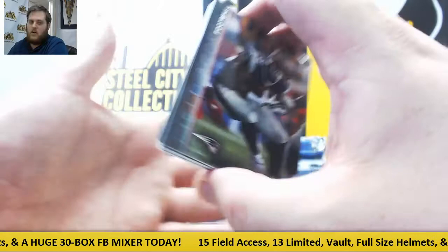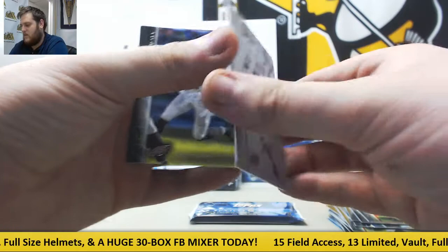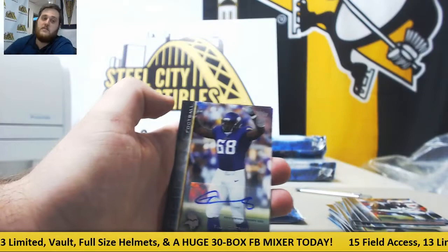James White, Manuel, Brady, Greenberry, Mariota, Kadeem Carey. We got a plate! TJ Clemmings — 1-of-1 Charles Clay for the Buffalo Bills. Big play Charles Clay — don't know if anyone's called him that but I'm sure they have. Rookie auto: TJ Clemmings.